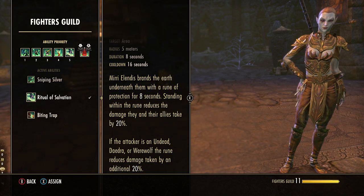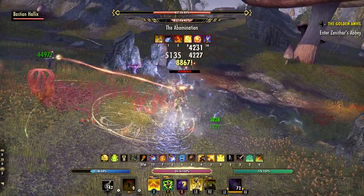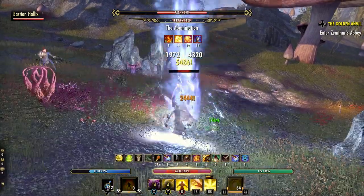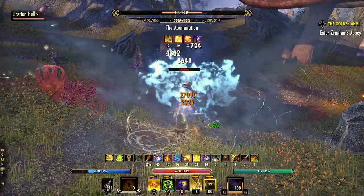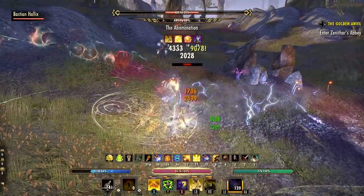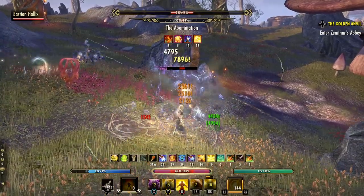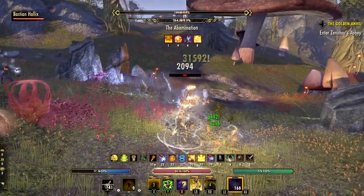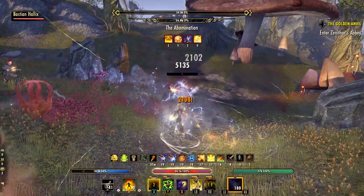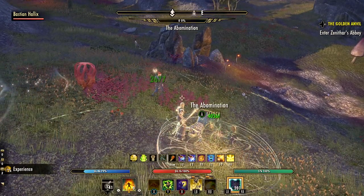Last but not least, build number seven — Bastian in a unique buff and damage hybrid setup. The idea here is that you aren't restricted to a pure tank, healer, or DPS build, but can mix and match skills to improve your own character and fill gaps in your own build. This particular build I'm calling the Amplifier, because Bastian has abilities that enhance certain skills on my build — casting an extra damage shield or increasing my own heavy and light attack damage, which paired nicely with my Magicka character focused on damage shields and heavy attacks.